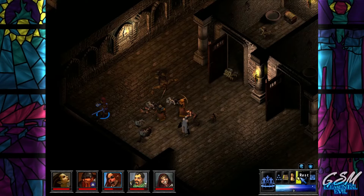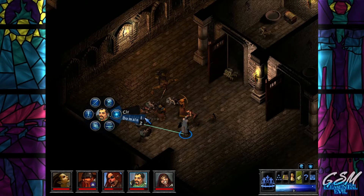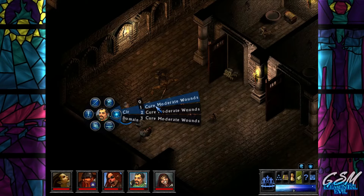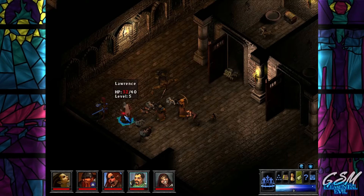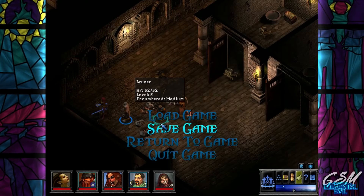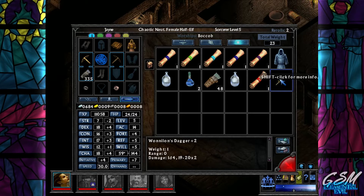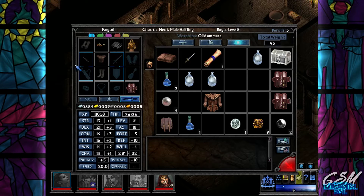Before we do that let's heal - Cure Serious Wounds. We finally rested. Let's identify this dagger - oh it is a plus two! Oh god, do I keep it? I gotta keep it. I'm not like good alignment so I gotta keep it. How can I not keep it - it's a plus two dagger, maybe I could trick him.